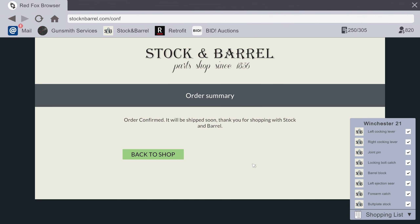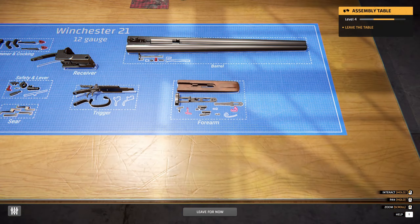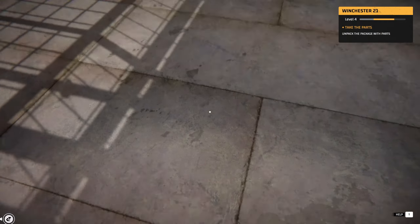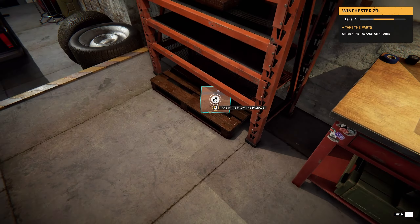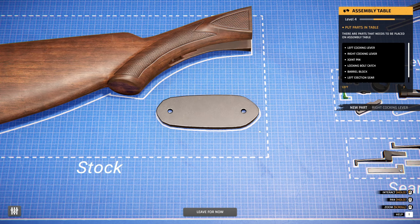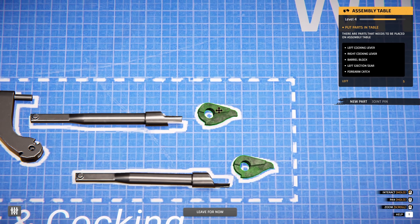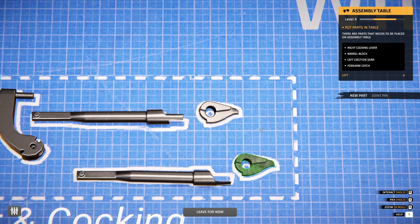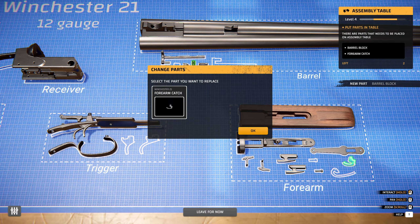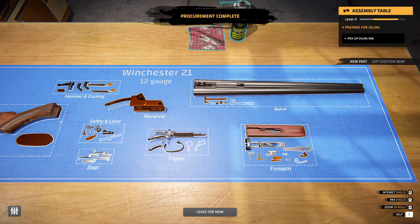Here we go. We're gonna go back and lube these up and get right back to it. We got to put them on the table first - oh yeah, I forget every time. Got to go pick them up. Here they are - parts. Now we come back and replace all the crappy parts with these good parts. Make sure we have all the parts. Okay, and here - the barrel block. Good. Now we're going to oil.